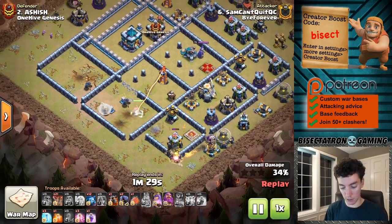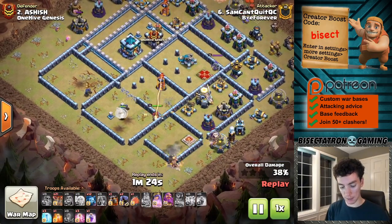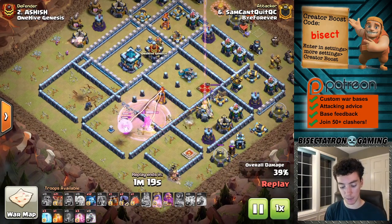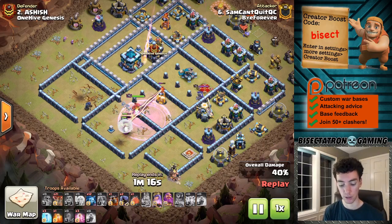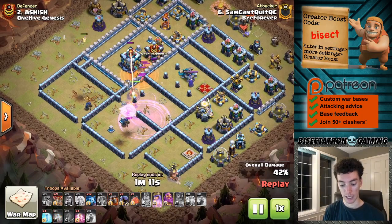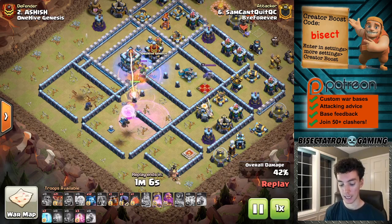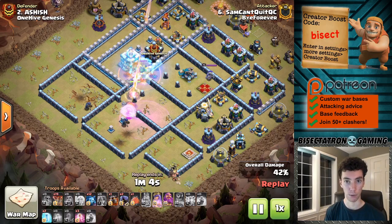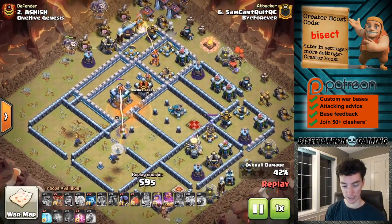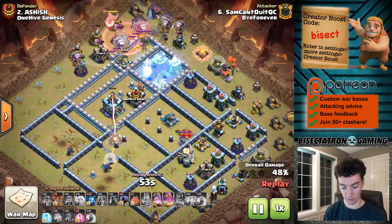This was a nice attack showing one of By Forever's attacks. It opens up the Multi-Inferno — just great value from this queen charge. The single Inferno was really there to try to stop this type of charge, but because the Royal Champion was used to neutralize it, it opens up the Inferno Tower, then comes over for the Town Hall. At Town Hall 13 especially, that Town Hall is just so important for a defender — it's one of your most important defensive buildings to keep very secure. Being able to take it out with the queen charge is definitely a huge advantage.